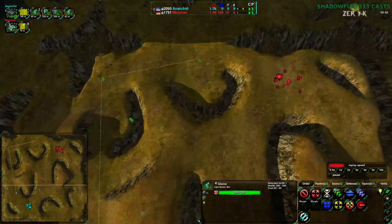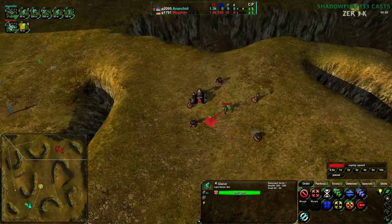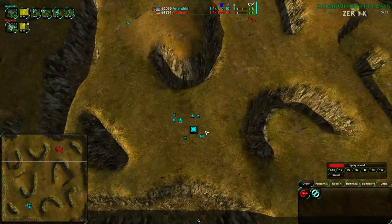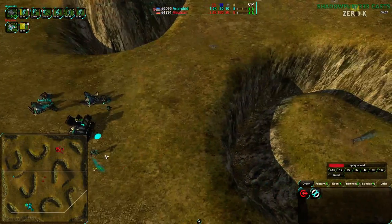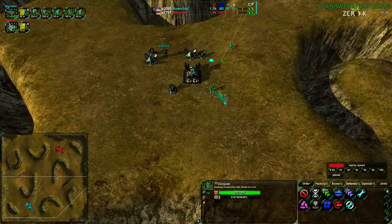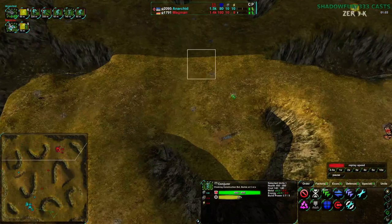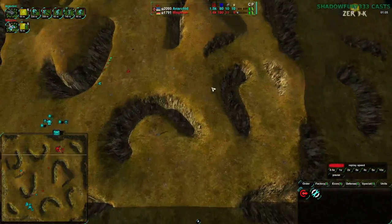This Glaive will allow Anerkid to go around the back, because Magman has only set up a couple of defenses. Magman would most naturally expand over here, which means Anerkid would be able to intercept that. Anerkid also has their own Conjurer going over to the south center — that expansion equivalent. Magman does not have anything to intercept that.